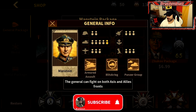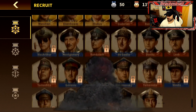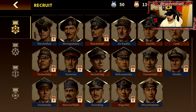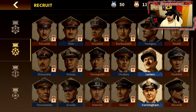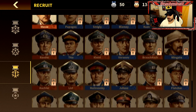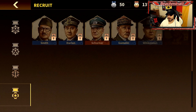Panzer group - not bad, that looks like an op perk. Eisenhower and Zhukov again are the other gold I'm looking for. Looks like we got four tiers of generals to get through here.